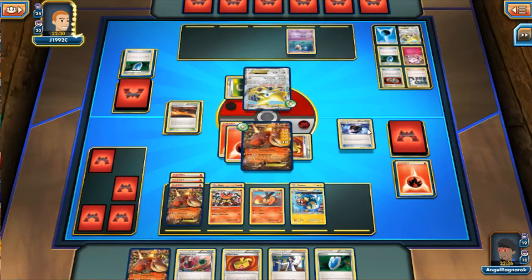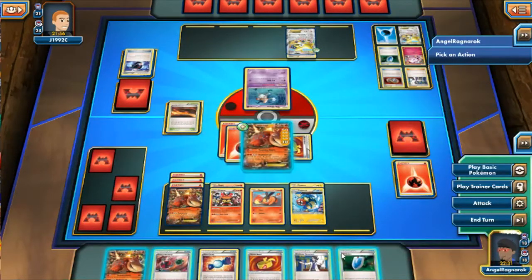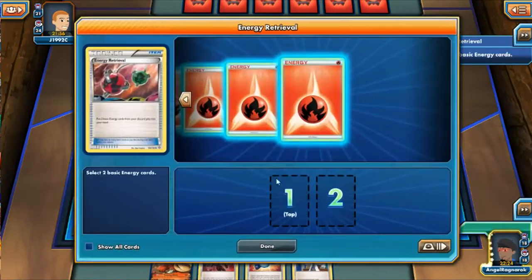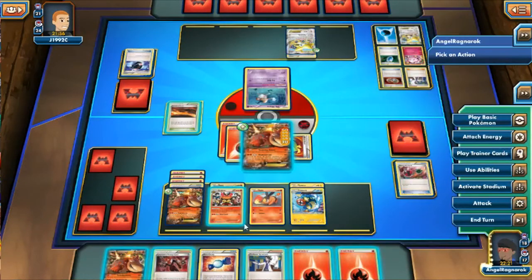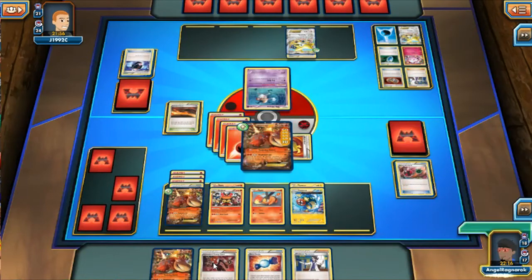He's getting rid of more things to power up that Flareon. Mr. Mime I'm assuming is there just to protect the bench from sniping. While we're taking a quick break — did you guys see the new scans for Mega Latios? 120 to anything, but Latios EX is actually pretty cool — can attack first turn for 40 with one energy, Muscle Band makes it 60. I'm already thinking of something for Mega Latios. He sacrifices his Mr. Mime so Jirachi doesn't go down. I get Lysandre's Trump Card to retrieve Electross.